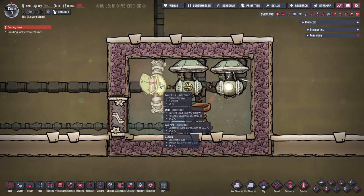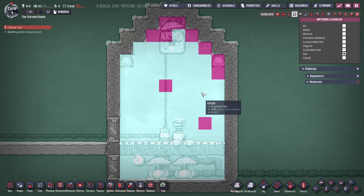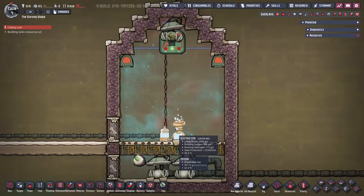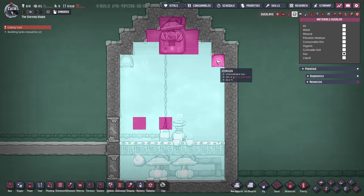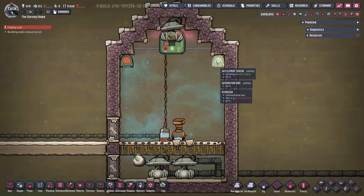We need a way to remove the filter building. In order to do this, we can take advantage of the inherent gas densities, which means the hydrogen will float above the oxygen. Placing the electrolysers on air flow or mesh tiles allows the oxygen to fall down, where we can place gas pumps below to output this into the base. At the top, there's a gas pump connected to two element sensors, which means the pump will only run when hydrogen is detected on both. By removing the gas filter building, this system is now power positive, and it is a basic type of SPOM, or self-powered oxygen machine. But we can make this better still, by using a one-tile high gap filled with hydrogen, as I'll demonstrate in the next build.